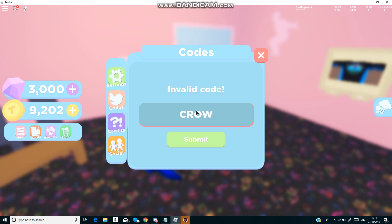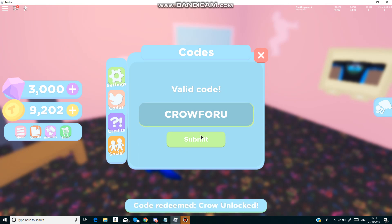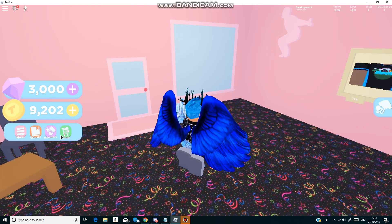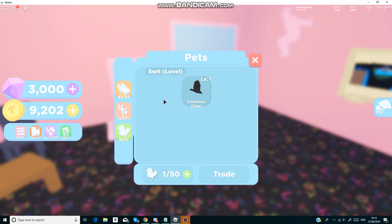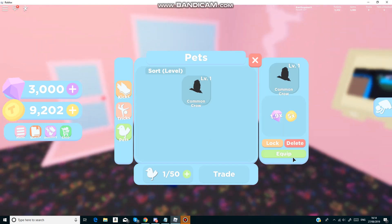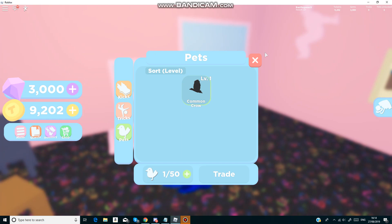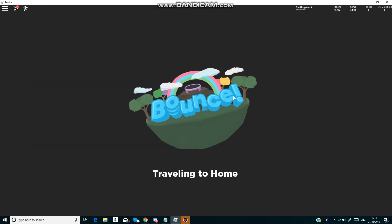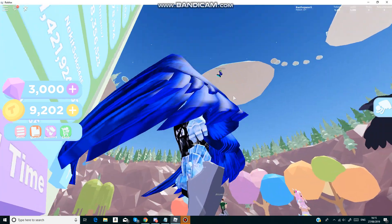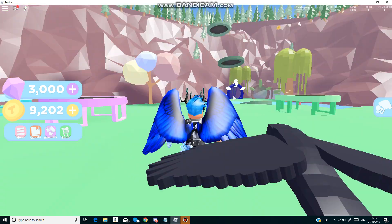And after this we have Crow - like that guys - and I think that's a pet. Wait, it'll be in inventory, pets. Yeah, so we get a crow for that! We got a 1.9x gems boost and 5x tokens with that, which is quite nice. We've equipped our crow and it looks quite nice - the build quality on this game looks so good.